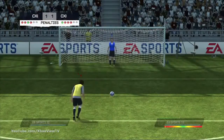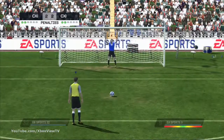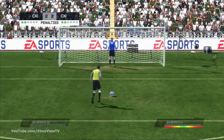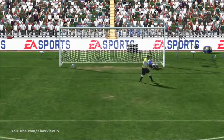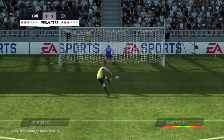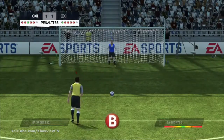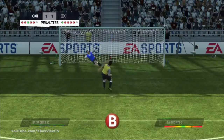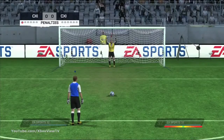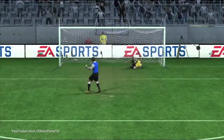To take the kick accurately you must stop the oscillating needles inside the composed region. If you miss, the farther you are from the middle of the bar the more error your shot will have. The needles will stop the moment you press B to start powering up for a shot. The size of the regions is tied to the player's penalties attribute — successful penalty takers will have bigger composed regions, giving you a greater sweet spot and therefore more room for error.